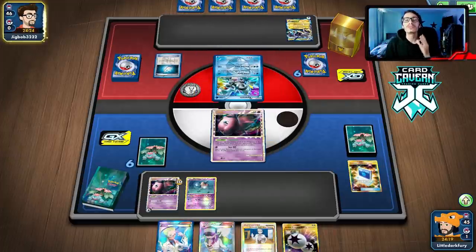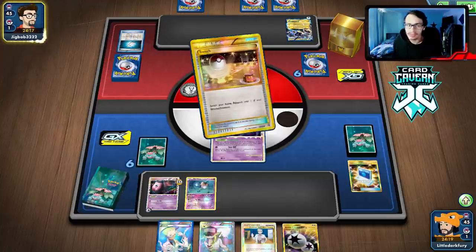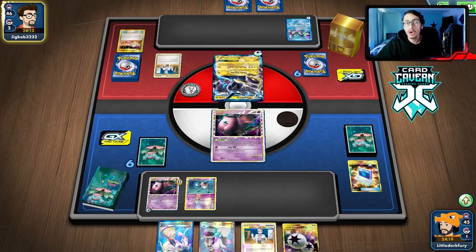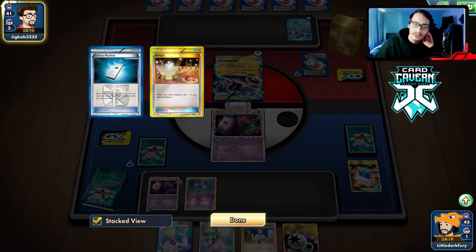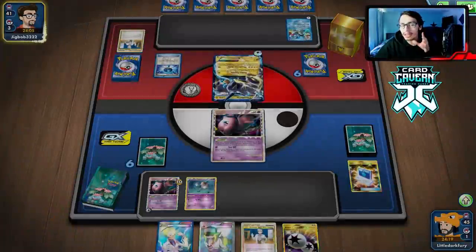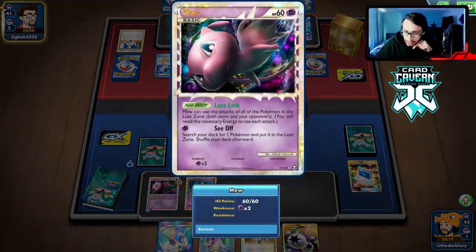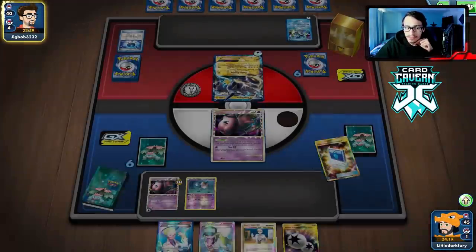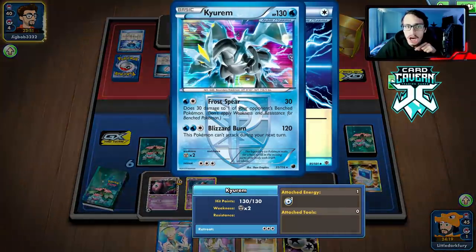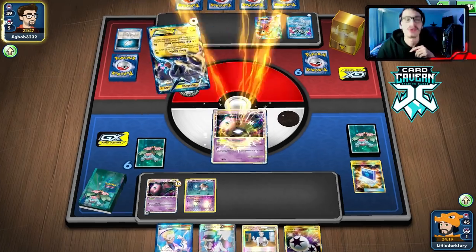This matchup should be a cakewalk if they don't have Genesect-EX — if they do, they can just spam Red Signal every turn. They have an N, so they actually can't kill me unless they have a Virbank Laser or two Deoxys. Hopefully Mew can survive the turn. Mew, don't get knocked out — you have one job.